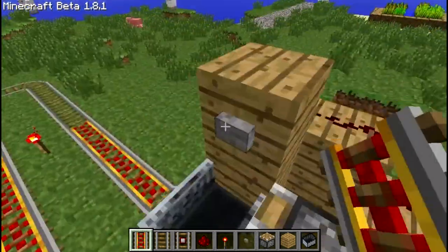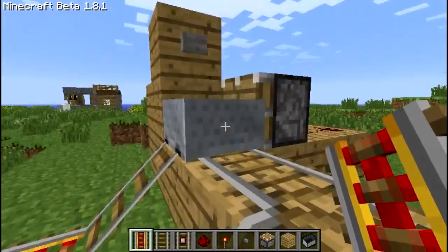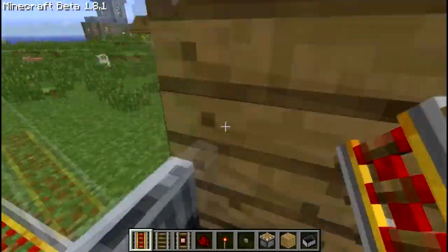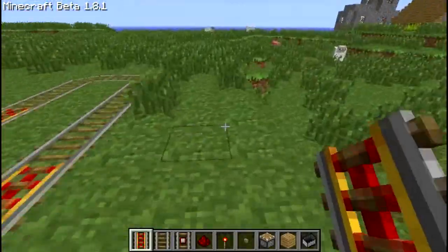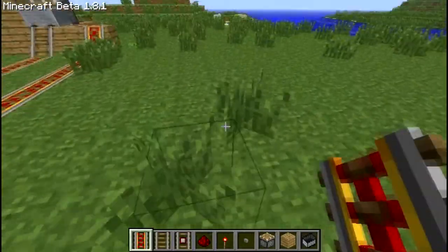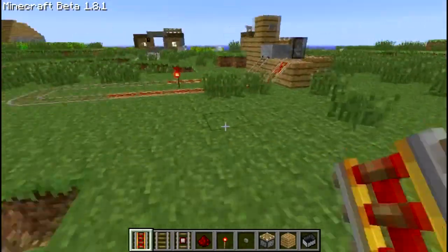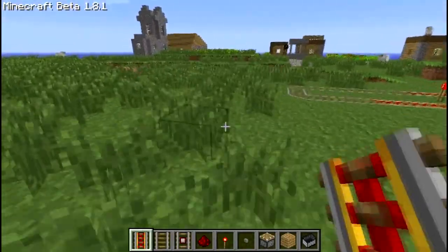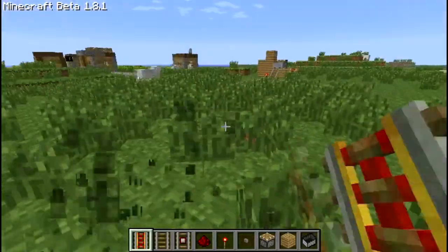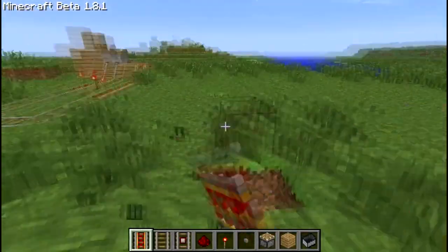J'en avais déjà préparé un. Voilà à quoi ça ressemble : vous appuyez sur le bouton, hop, on arrive et c'est terminé. On peut faire un truc beaucoup plus grand, beaucoup plus large. C'est drôlement pratique je pense, parce que je suis pas dessus. Là il y a une ville de PNJ où il n'y a personne, des tonnes de moutons. Comme je le disais, c'est sûrement pratique et vous pourrez sûrement trouver une utilité à ça.